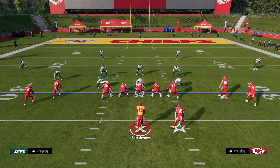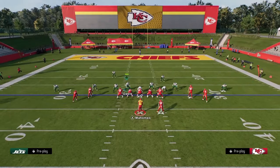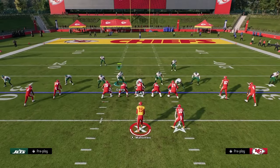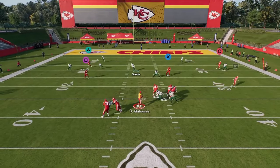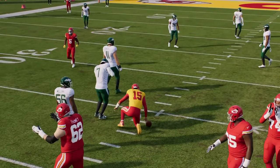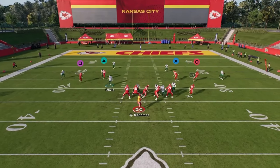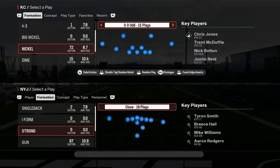The other main weakness of this defense is its run defense — it's not super great by any means. Also, the pass coverage doesn't offer match coverage; you can only play man or zone drop. Those are the main weaknesses, but all in all this is still an effective defense in Madden 25, which is why it comes in at number four.